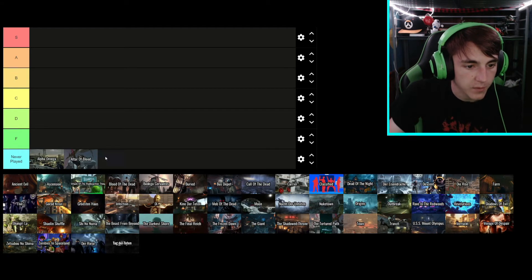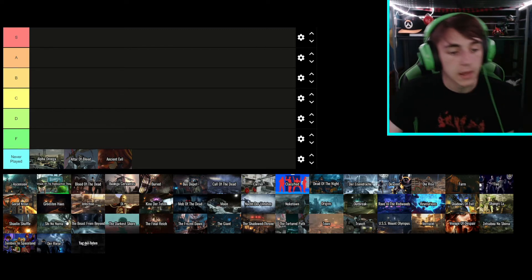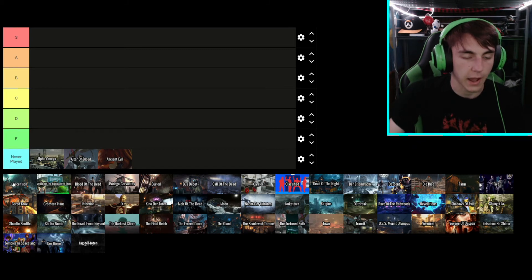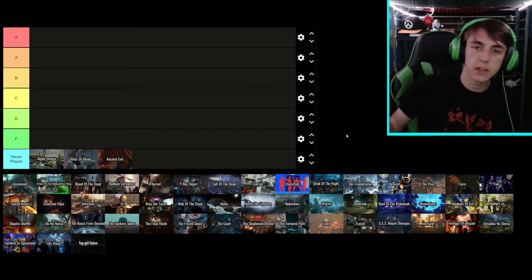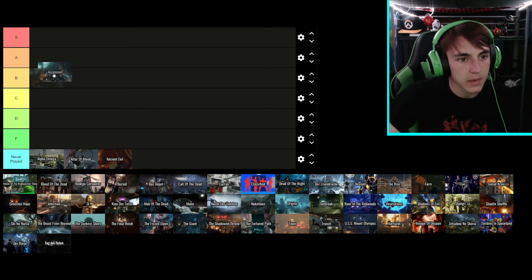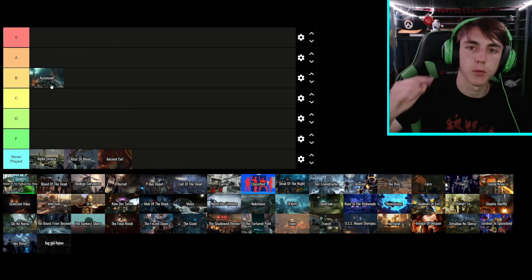Starting off with Alpha Omega, I've never played it so I'm going to skip that. I haven't played Ultra or Aether either — I'm guessing these are all from Black Ops 4 or Cold War. Ascension I have played — I played the Black Ops 3 version and loved it. I liked the rockets and the wonder weapon. I'll put Ascension in B tier because I didn't play the original, but I did love what I saw in Black Ops 3.